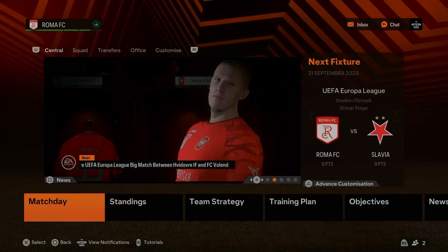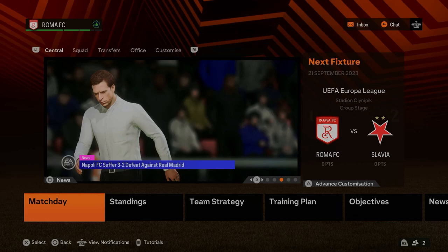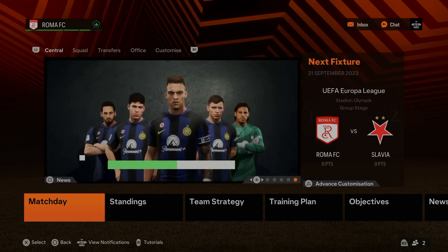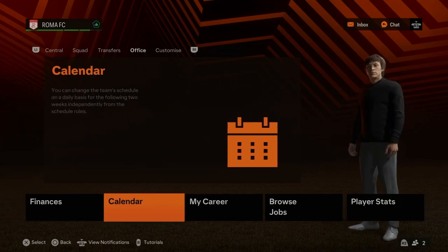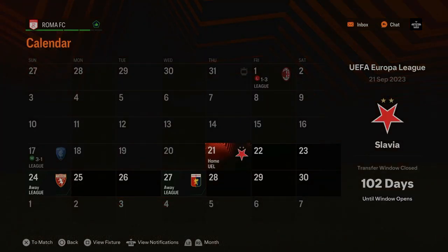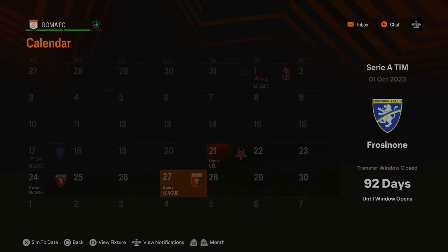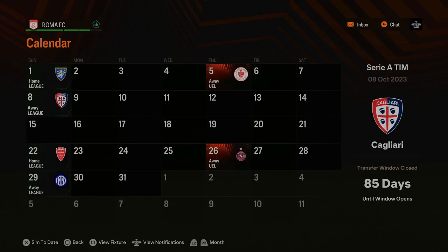Hey, what's up guys and welcome back to a brand new video on the channel. Today is episode number 3 of the Roma career mode on FC23. Thank you guys for the support on the previous videos, I appreciate it. Today is going to be all about the gameplay and the season. Transfer window is done now. We start our Europa League campaign against Slavia, which is the first game in the episode. Then we go away to Torino, away again to Genoa, and then into October.